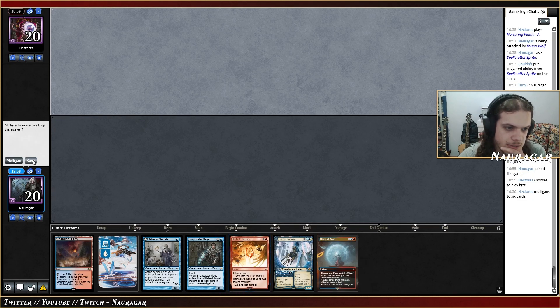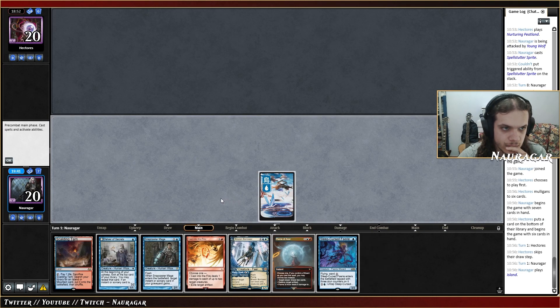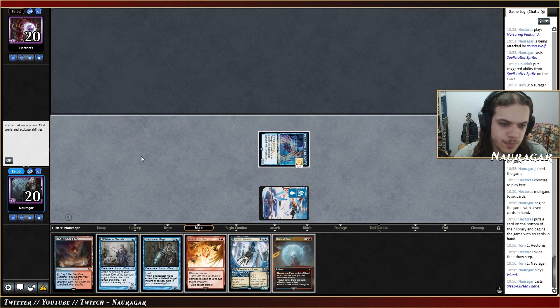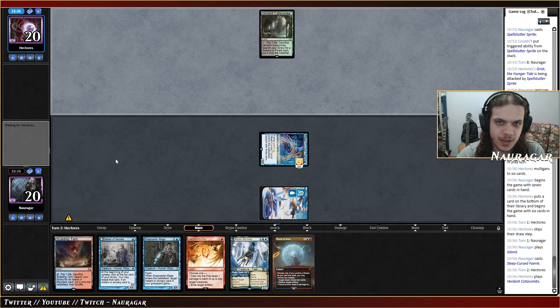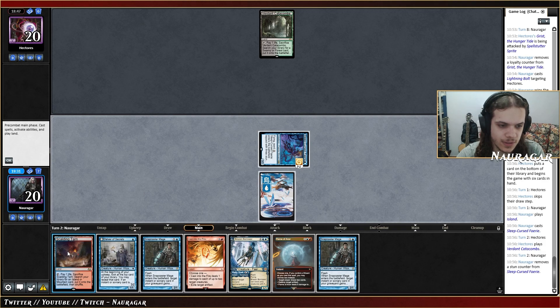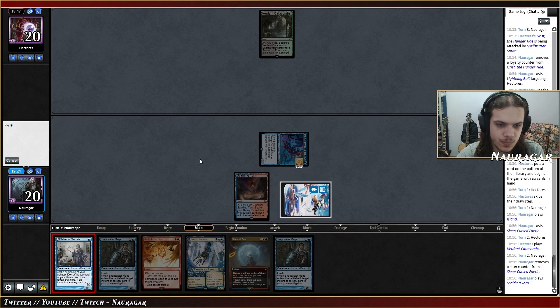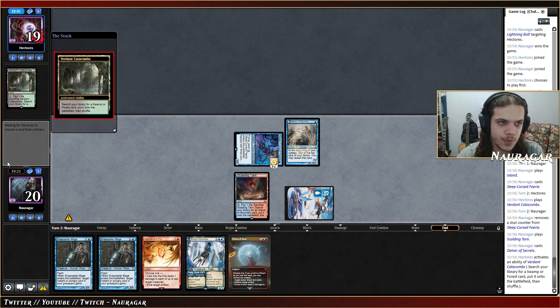I think this hand is keepable. He didn't play anything — okay, fine for me. Fairy into play, go. Did they keep a hand without lands? I have no idea. I want to play Delver too — I need to be aggressive against a deck like that which is trying to combo based on life points. They got lands though.